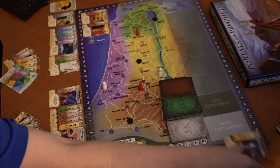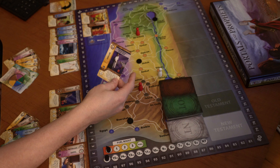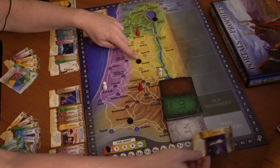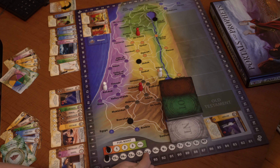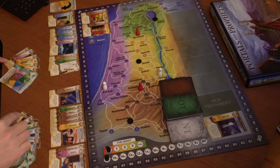Here we have Shiloh in the 11th century, and Shiloh is right here — we're only two moves away. But it's the 11th century, so we really can't play that card now unless we give up four fuel.